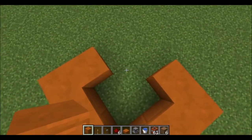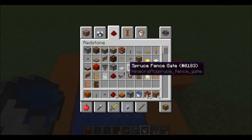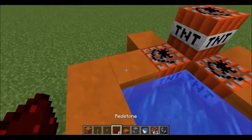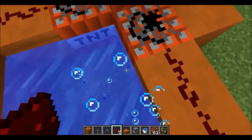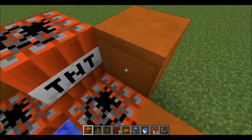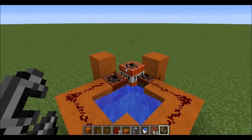You assemble it like so. Block there, block there — not that. Put your water there. Get rid of the dirt from your inventory. Grab a flint and steel. Very simple. Now, the redstone does not go into water, so just make sure it goes a little straighter. You press the button, you flick the steel.